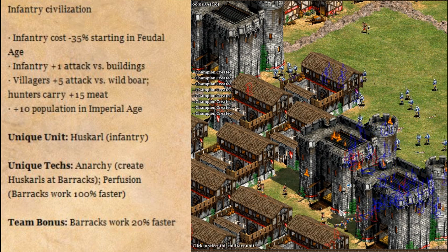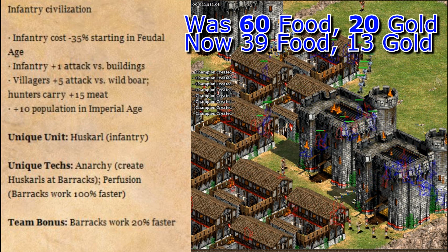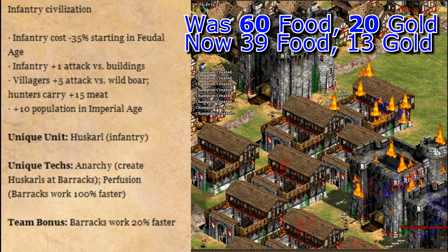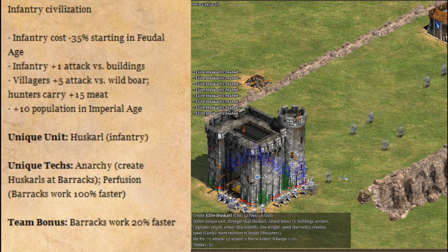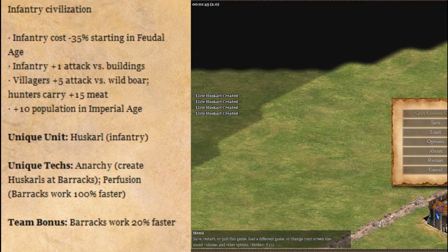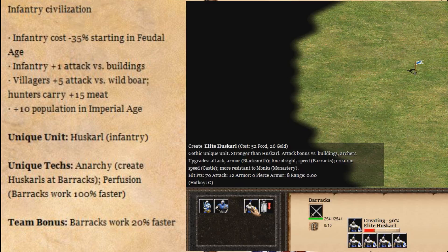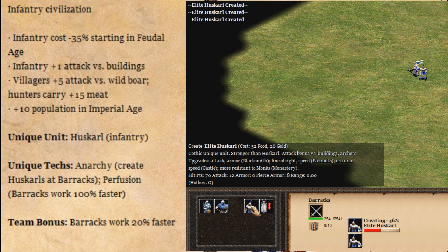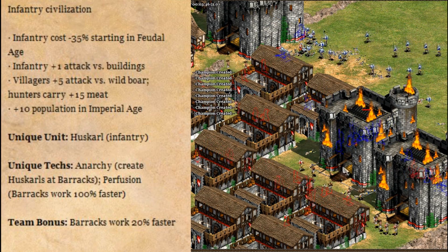And now for the good stuff. First, infantry costs minus 35%. What this means is that a Goth champion won't cost 60 food and 20 gold anymore, but instead 39 food and 13 gold. That is a huge difference, and it will allow the Goths to spam almost 35% more units than their opponents. Infantry having plus one attack versus buildings is nice because it allows the Goths to use their infantry a little better as raiding units. Their team bonus and Perfusion allow the Goths to basically spam Huskarls, champions, or halberdiers from their barracks really fast, which is what most players use the Goths for.